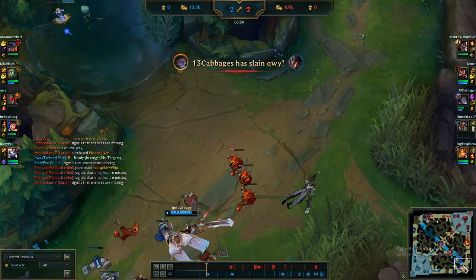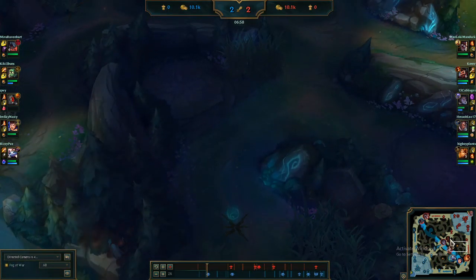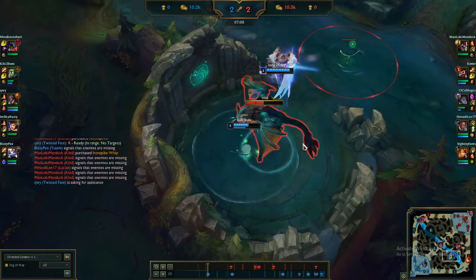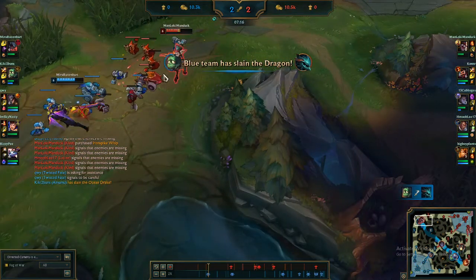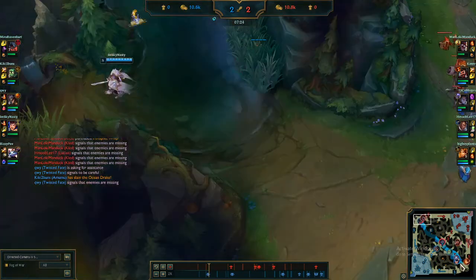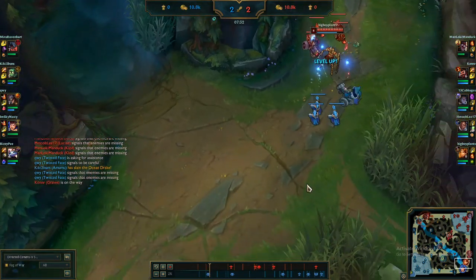We're always making plays to invade the enemy team's blue buff, or if we're on the other side, red buff. We like to use this double smite strategy — watch the dragon: we smite it at about a thousand health. Usually we can secure the dragon at a thousand health because we have two smites between us.